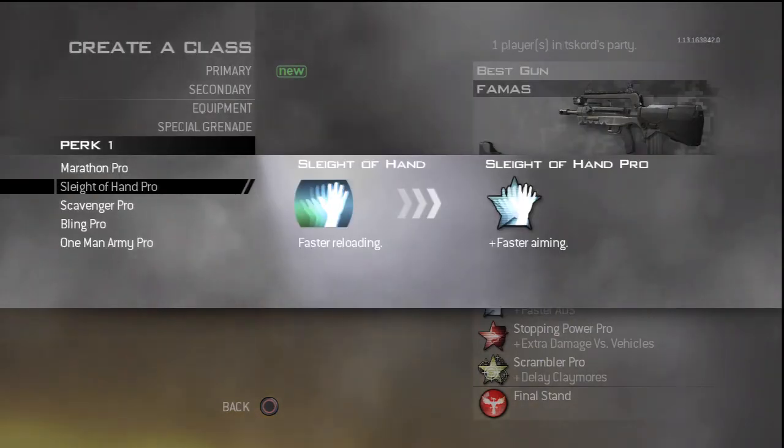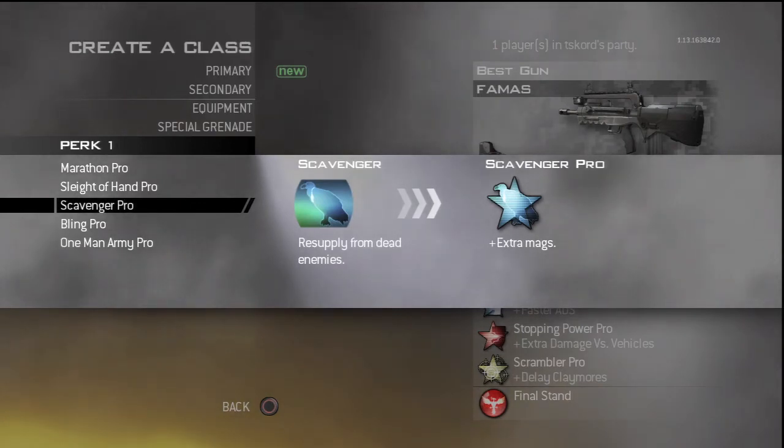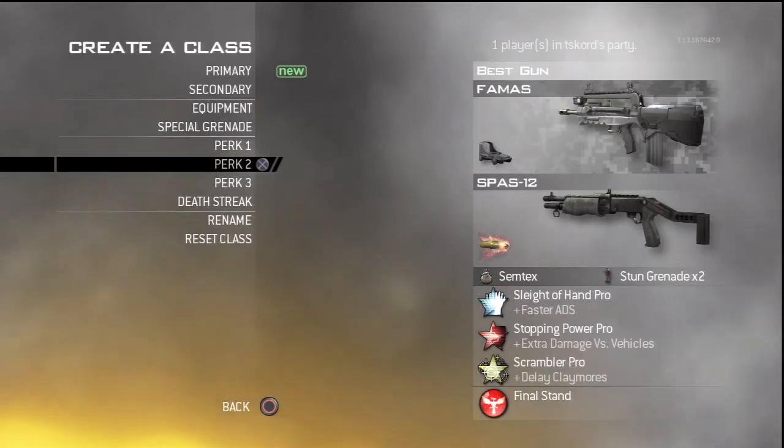For perk 1 I'd say Sleight of Hand Pro. It's just like the Sleight of Hand Pro perk from Black Ops 1 — it gives you faster reloading and faster aiming as well, so both those things are really good. Scavenger Pro is good in this game too because you can replenish grenades and everything, but I feel like Sleight of Hand Pro is so helpful just because of the quicker reloading and aiming.